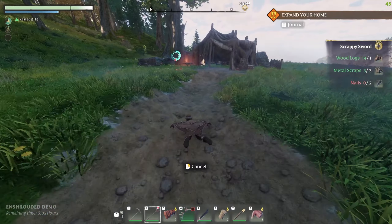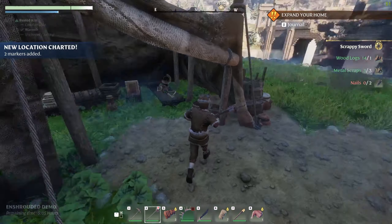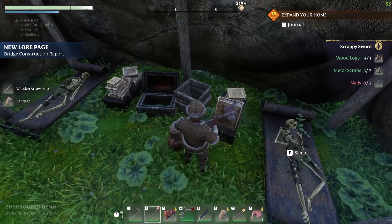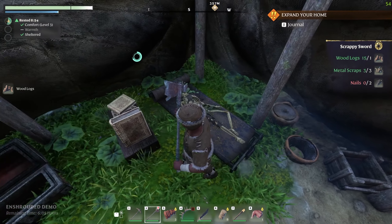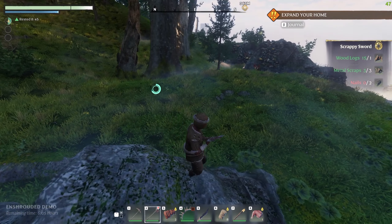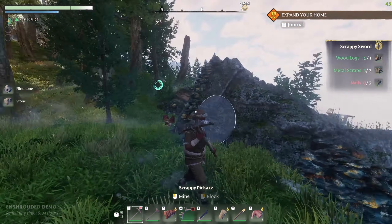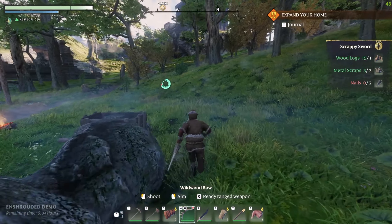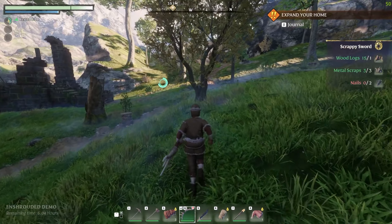Hello - anybody home? That was fun. What's this note say? I don't know, there's a lot of words there and I'm not interested. Don't lay in the bed with the corpse, you freak! Got some water, got some logs. You can also break these guys to get some bones - so if you're missing your bones, there you go. Looks like we got some flintstone over here. Good to know. I need to figure out what the button is to just sheathe my weapon - I don't always want a weapon out.